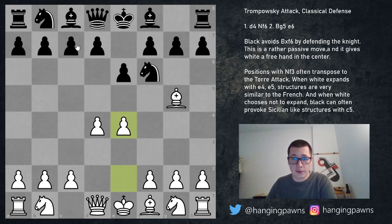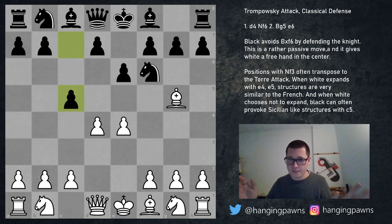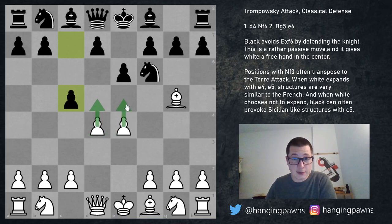The main move if you want to avoid h6 is c5, which is better than the other moves, but still not great. White can choose between two sensible moves: d5 and e5. E5 is not a good move — it may seem nice but it leads to a semi-forced line in which black is simply equal or better.